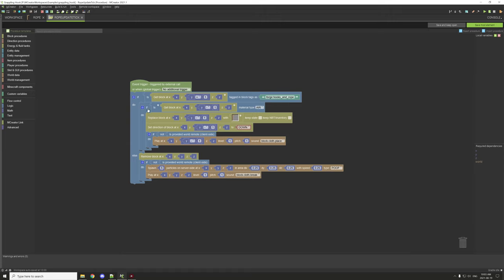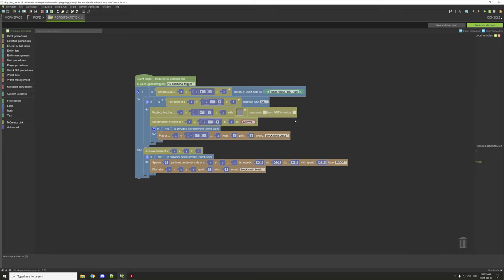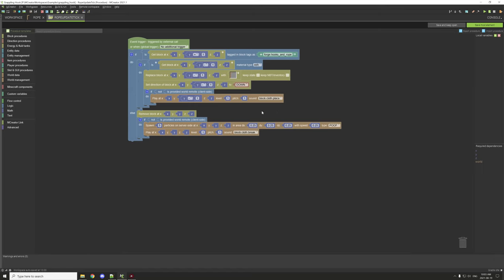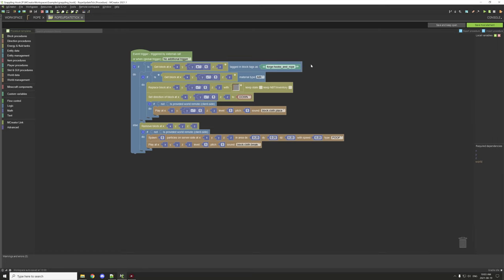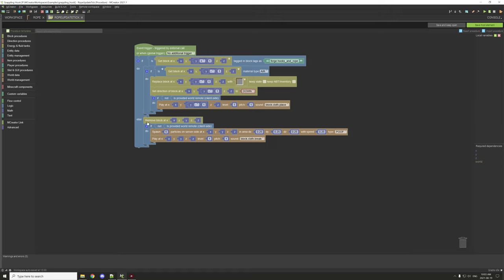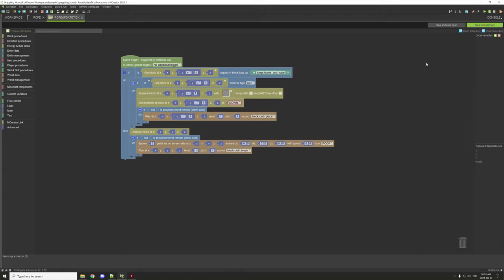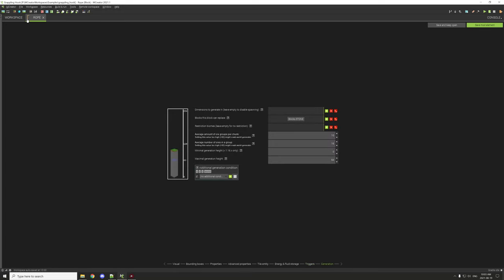If a block with the hooks-and-rope tag is present above, it tests if the block below is air, then spawns another rope block, sets its direction, and plays the cloth sound — same as the grappling hook anchor. If there is no block with that tag above, it removes the rope block, runs on server side, spawns poof particles (like when an entity dies), and plays the cloth block breaking sound.